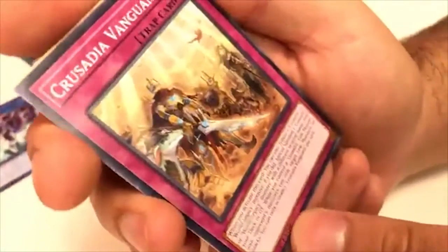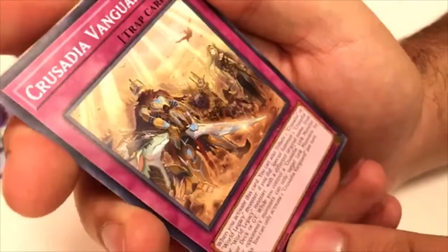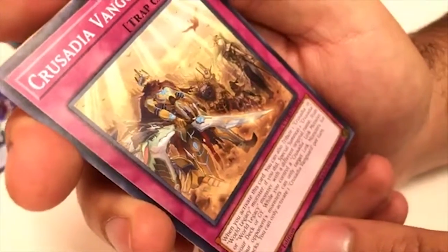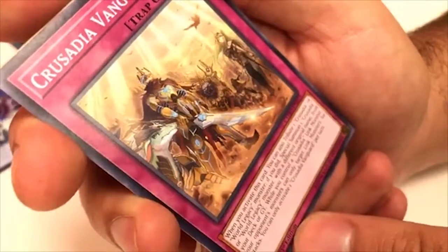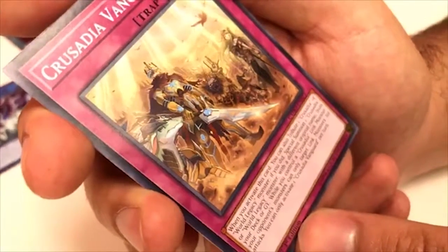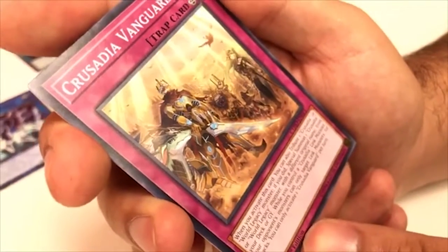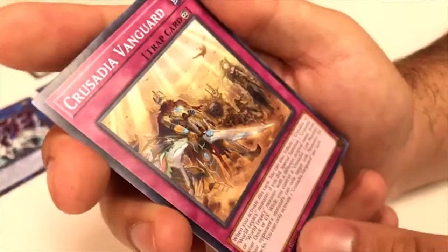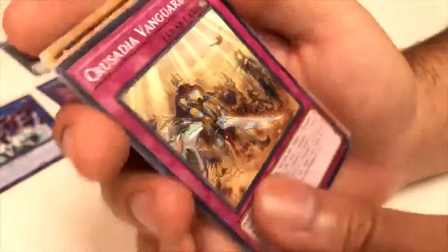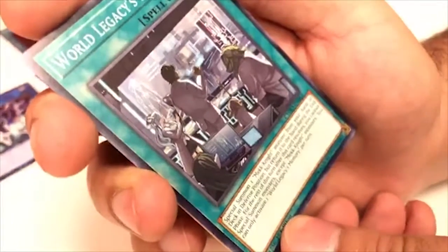Next, Crusadia Vanguard — I think this is the new archetype. When you activate this card you can also tribute one Crusadia or World Legacy monster; if you did, Special Summon one Crusadia or World Legacy monster with a different original name from your deck or graveyard. While you control a Crusadia Link monster, your opponent's monsters can only target Link monsters for attacks. You can activate this once per turn.